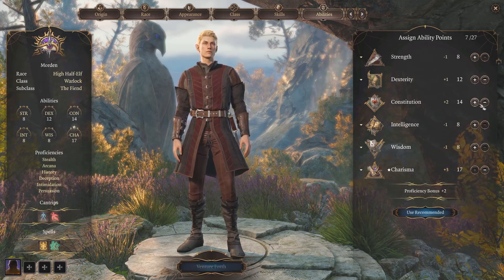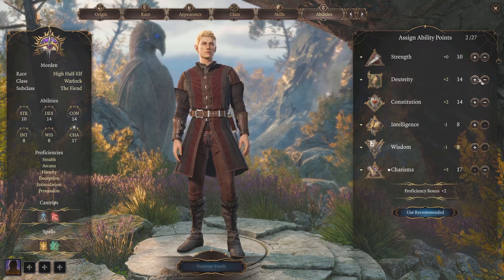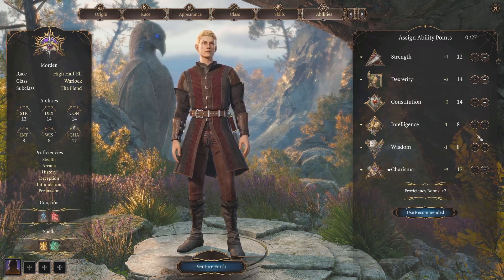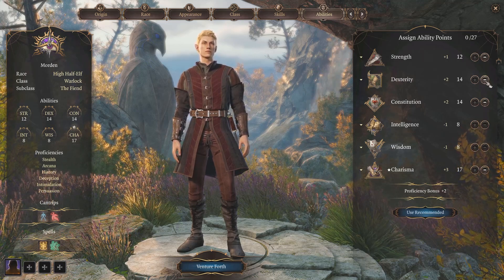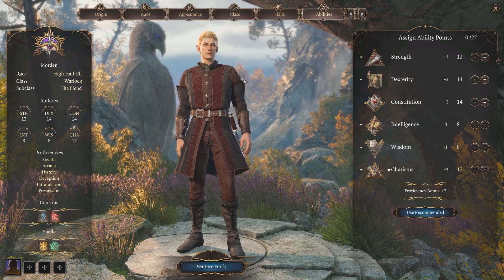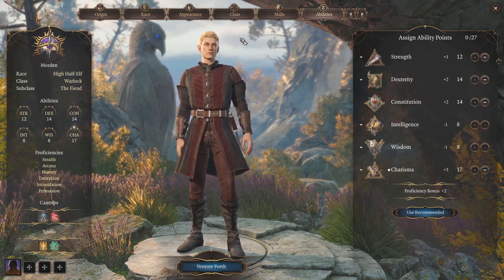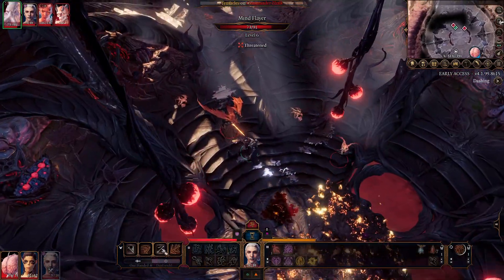You don't have to choose that feat specifically, but I advise adding a feat that gives you a +1 to Charisma so you can hit 18 Charisma at level 1, with both modifiers going into Charisma as well. This makes our weapon more powerful and also allows our Eldritch Blast to achieve higher levels of damage when melee is not an option. Charisma is your main stat for all damage, attack rolls, and spell casting.